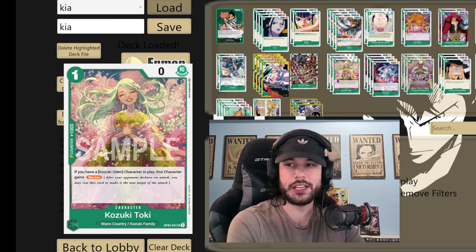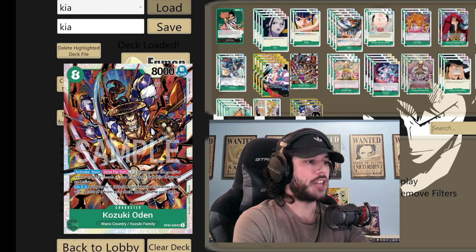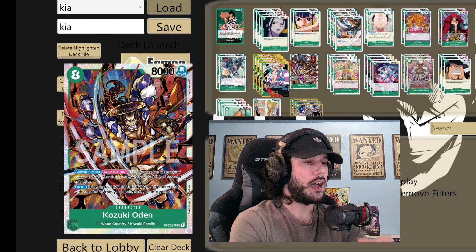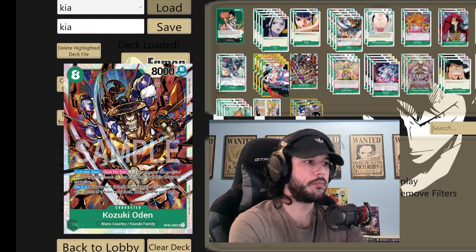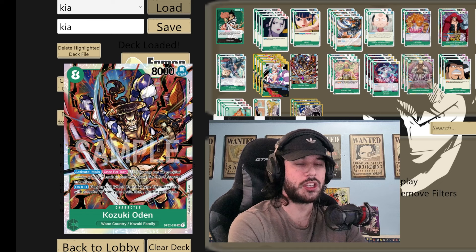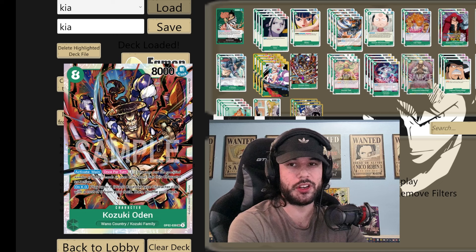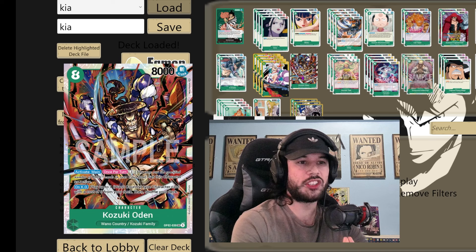Now for the spicy 1-of. I do believe this is more of a Whitebeard tech, but it does have the ability to close out games. We're not running enough Okiku to make the ability on it super strong — when it dies you get to play a Wano three cost or less from your deck, basically playing out our Ryzos or Tokis. The main ability is you tap three Dawn and you get to re-stand it, so that ability is really good for closing out games. Getting it out on your seven Dawn makes it a very powerful card.